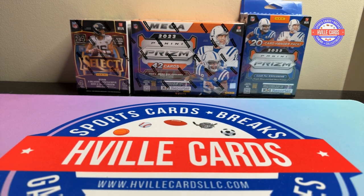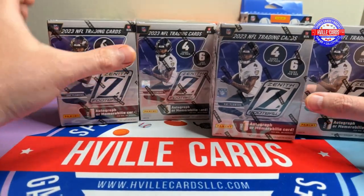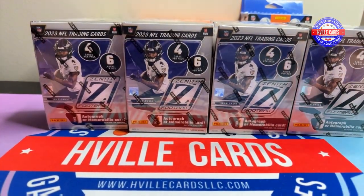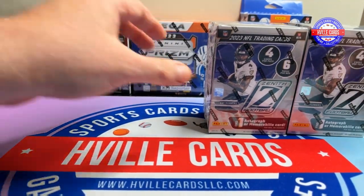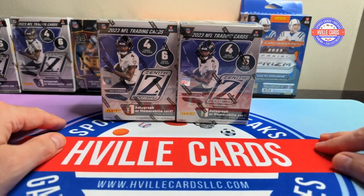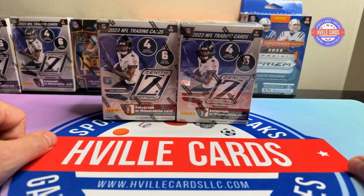Now that that's out of the way — I went out searching for some Optic and couldn't find any. But I found a couple of these, so I got me four Zenith Blasters. I've had some good luck with Zenith — three out of the last four had two hits in the box. And even if they're napkin cards, two of them in a box is kind of nice.